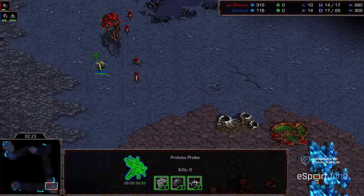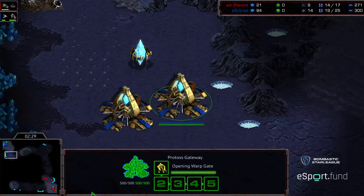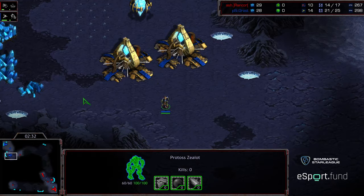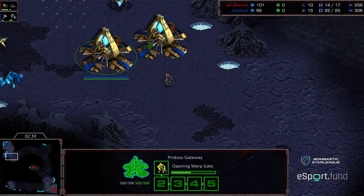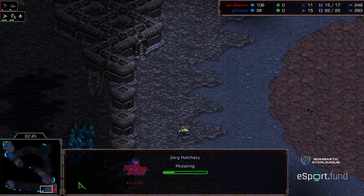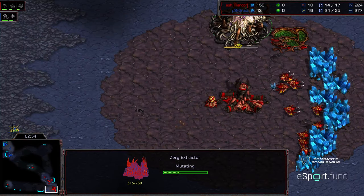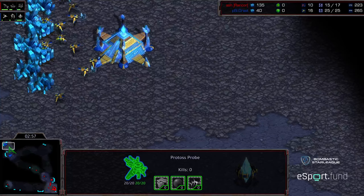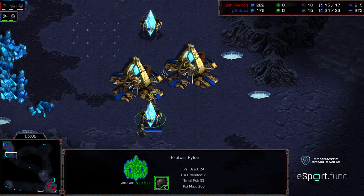Grasp now walking in — that probe is just going to get ignored. So regardless of Rancor's opener, Grasp is going to have the kind of auto-build to counter this. Making his way across. Going up, seeing additional gateways — I think Rancor wanted to see that Forge first. That is going to send those Zerglings home. He's got that natural expansion now being built. But Grasp has that probe hiding in that corner, and we've seen Grasp think about being a little bit sneaky. I'll try to keep an eye on that to see if he's going to plop a pylon down.